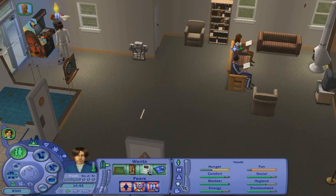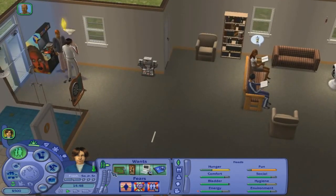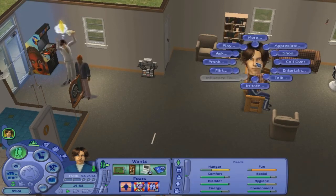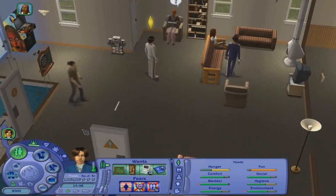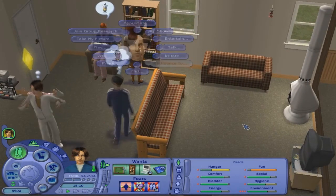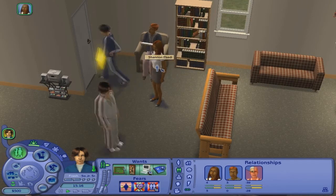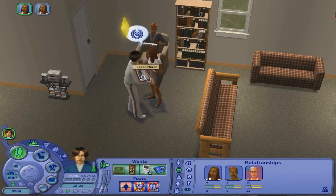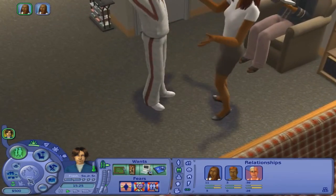Since Jason is a romance Sim, his wants are obviously going to be centered around romance. So we're going to start off with getting Jason someone to flirt with. What's this girl's name? Her name is Shannon. Hey Shannon, I'm Jason. The Sims should have their own official language — they do, but it should be a real official language.